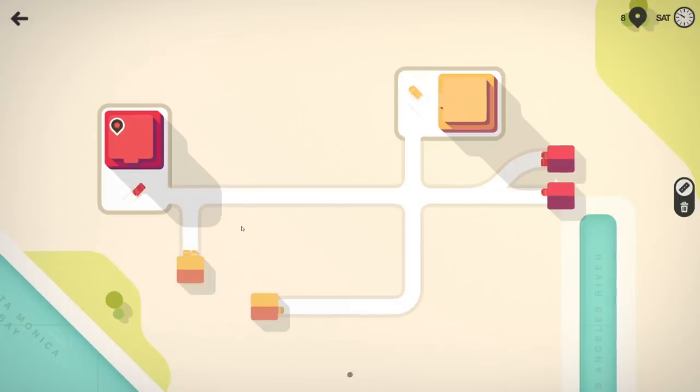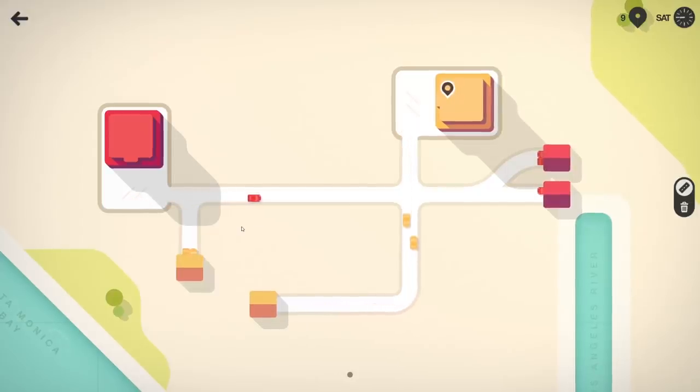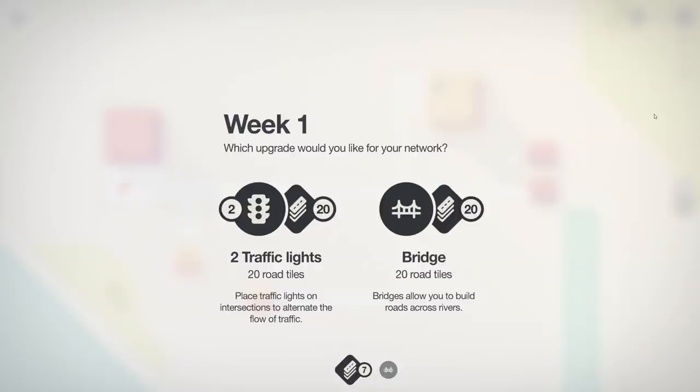This only gets more insane as we go. More colored businesses will pop up and then you've got an absolute mess — kind of like my Cities Skylines series where traffic's just backed up everywhere, but that's what we're trying to avoid. Week one is over, we get our first upgrade: a traffic light or a bridge. I feel like they're going to throw something on the other side of that bridge.